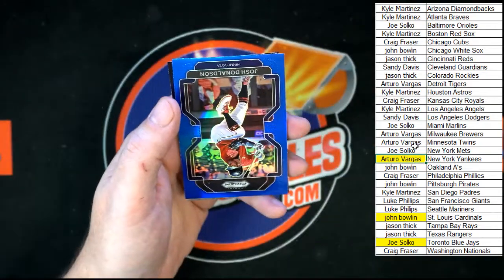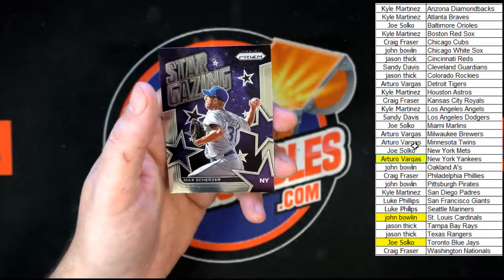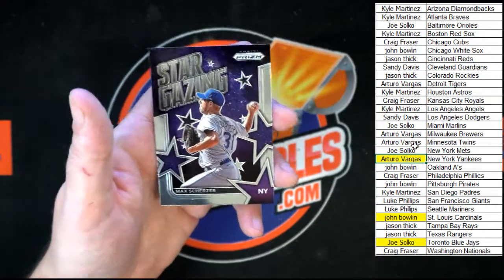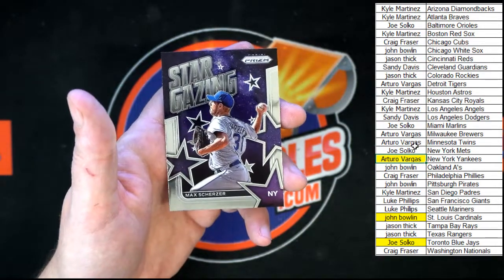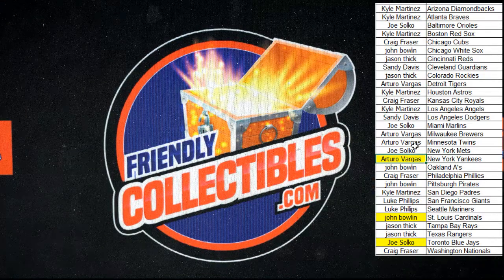Jack Lopez going to Boston, Donaldson blue Prism going to Minnesota, and the last card in the box: Max Scherzer Stargazing. That was Prism Box 211, a random team break — thank you all, let's do it again! This stuff is so good, so so good. Thank you, thank you — see you in the next one!